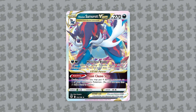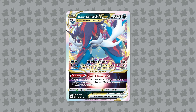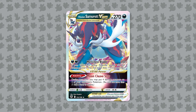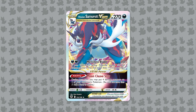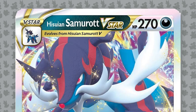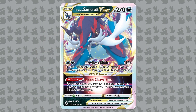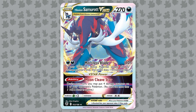Next is Hisuian Samurott V-Star, another new V-Star from the set. This set honestly has many playable V-Stars, but Palkia and Hisuian Samurott V-Star are the most impactful of the V-Stars in Astral Radiance, in my opinion. Hisuian Samurott V-Star has 270 HP and is a dark type Pokemon. Notably, it's weak to grass, and we are also getting Hisuian Lilligant V-Star in this set, which I think is a more underwhelming card compared to Samurott, but could be good just due to the weakness.